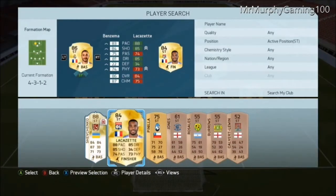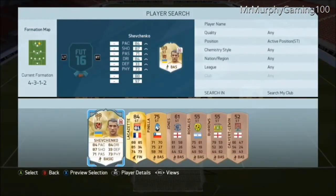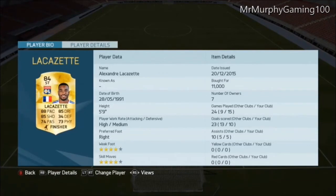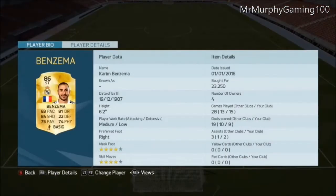Left strike, we're going to go with Benzema, which I bought for 23k — honestly he is an absolute beast, he plays better than he actually looks, to be honest. And Lacazette as well, he is an amazing player, I got him for about 10k. Like, this whole team is awesome.